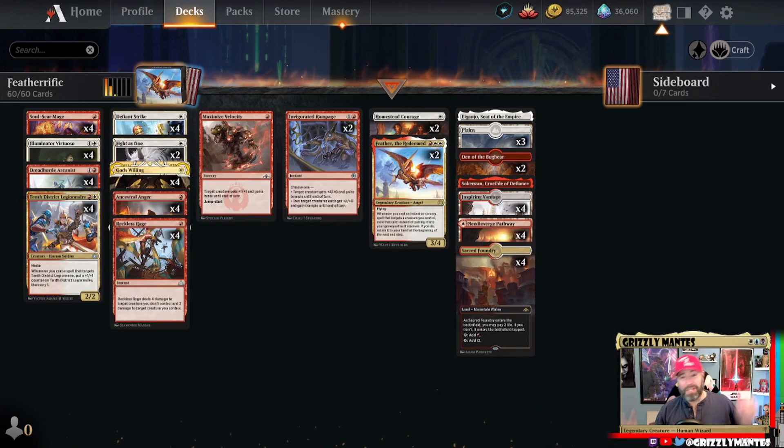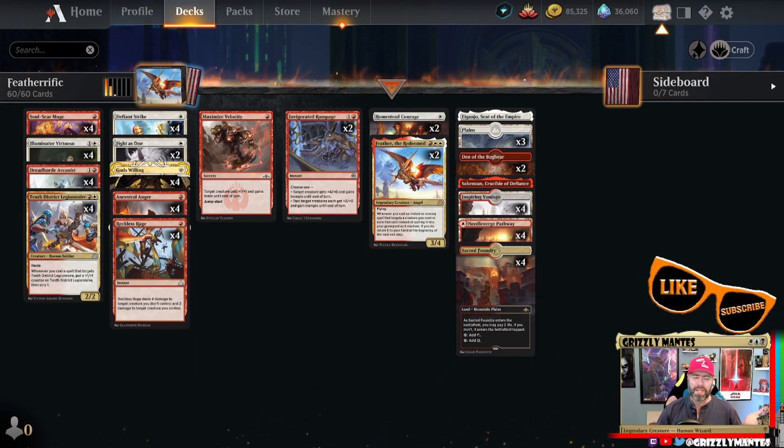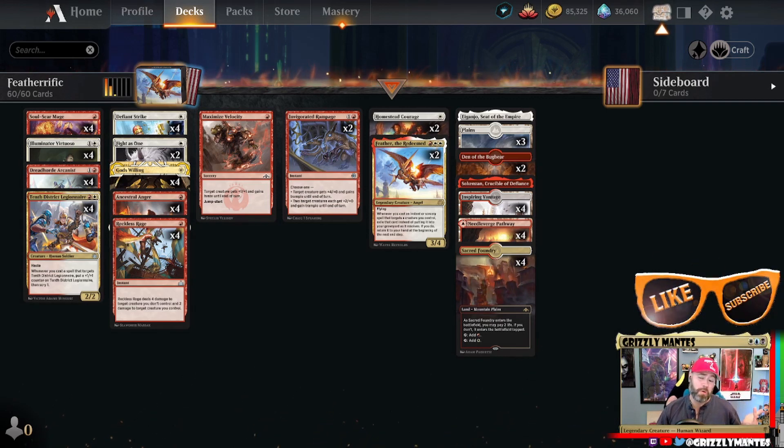That was fun — obviously it didn't go as well as we thought, but we got to see the deck in action, doing its thing, getting around obstacles. As before, the issue with Feather in Historic — and now Explorer — is sometimes you just go nuts, and sometimes you run out of steam right when your opponent is at single digits and they claw back. As always, if you like what I do, feel free to like and subscribe. Is Explorer something you want to see, or should we continue into Historic? Either way, that's all for me — see you later!